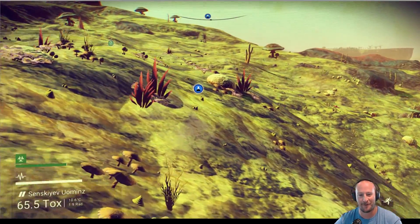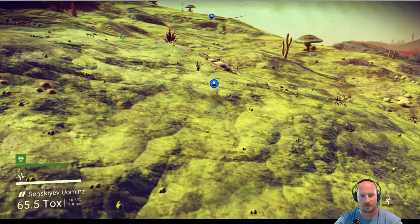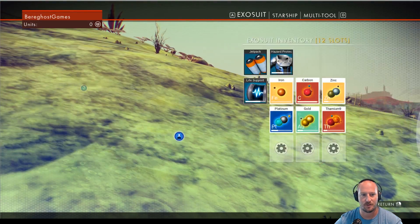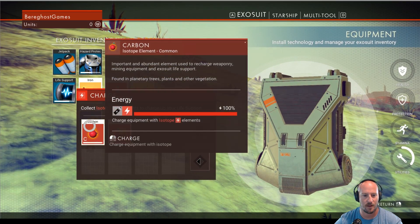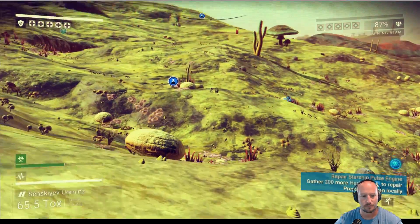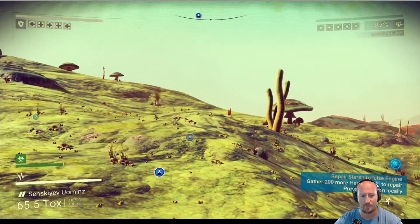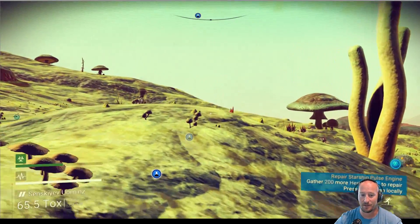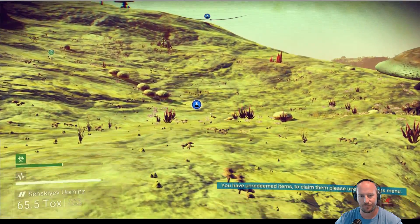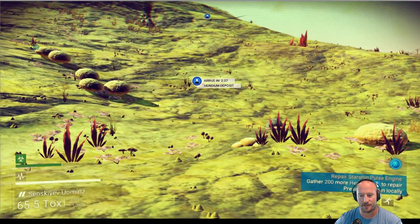So we've got to find some of this heridium. Now we know how to fix our life support power — let's go to the exosuit, life support, and charge. We're good. My toxic protection is the one that I'm worried about though. That's already at half of my percent. That's got me a little worried. While my sprint is charging, I guess I can use my jetpack.